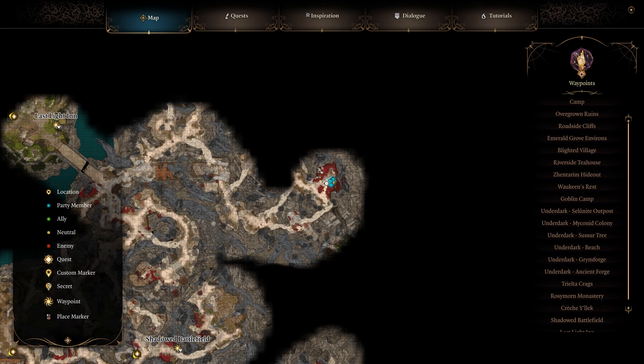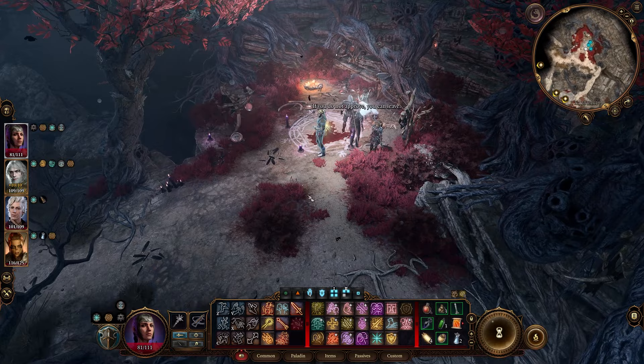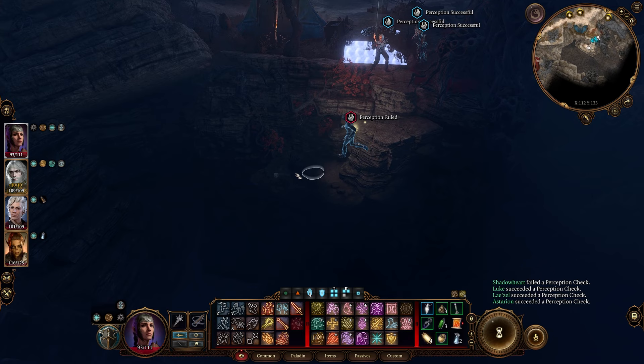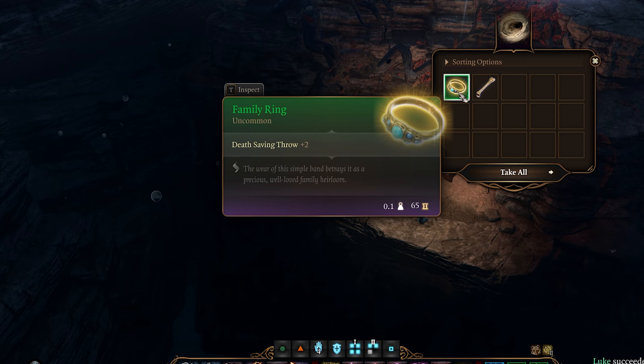If you're following along, come up to here right near the Last Light Inn, over in this corner, and take the quest from He Who Was to find the ledger — we'll find it later. If you want to get the Family Ring, head up near the Last Light Inn just to the right. Go over here and in this crevice you'll find a perception check for a burrow — you'll need to pass it — and right here you'll find the Family Ring.